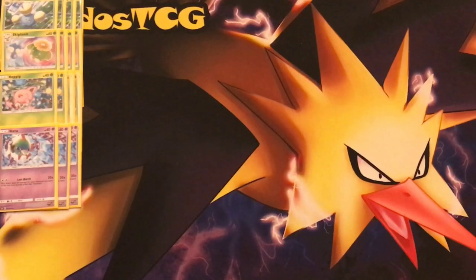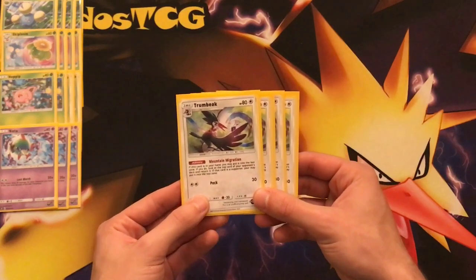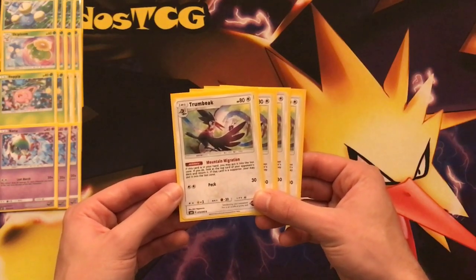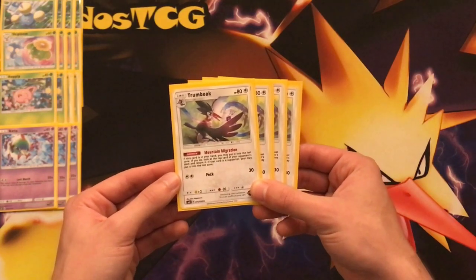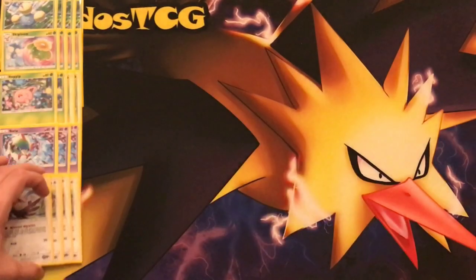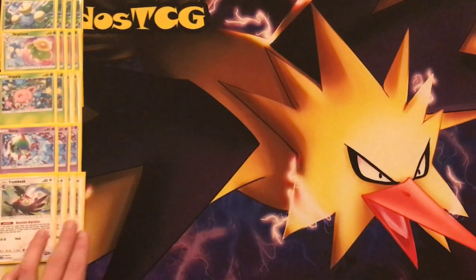To finish up our Pokémon lines — there are a lot of Pokémon in this deck because we need all of them in the Lost Zone — we have Trumbeak. Trumbeak is an interesting Pokémon with the Mountain Migration ability. It's a Stage 1, so you can never start with it, which is good. If this Pokémon is in your hand, you may put it in the Lost Zone. If you do, look at the top card of the opponent's deck — if that card is a Supporter, you may put it in the Lost Zone; otherwise, you return the top card to the opponent's deck. These will be your damage modifiers, because an extra Trumbeak in your hand means an extra 20 damage.